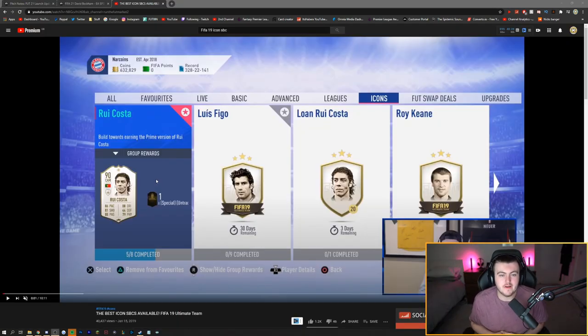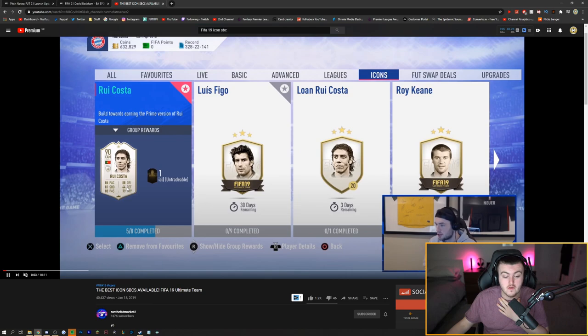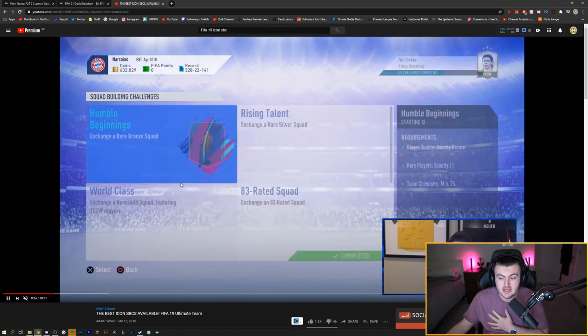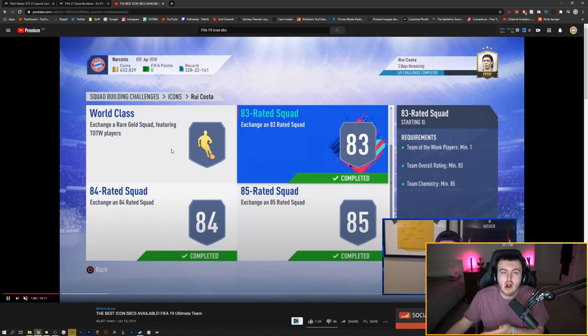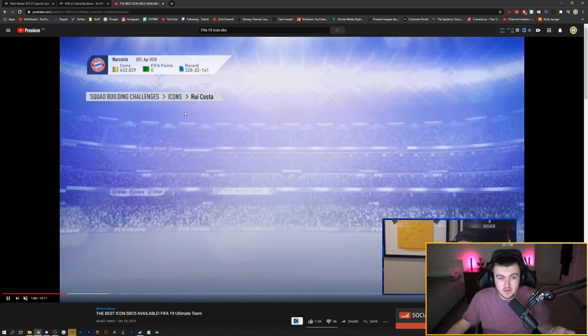I've been looking at a video showing what Icon SBCs looked like back in FIFA 19, from Run The Foot Market's second channel. We got a whole host of different Icon SBCs back in FIFA 19 and ended up with almost every single Prime Icon SBC. I think it's going to be different this year — I think we're going to see mid-Icon SBCs, Prime Icon SBCs, and Prime Icon Moment SBCs spread out throughout the entire year, and we might even see some base Icon SBCs.